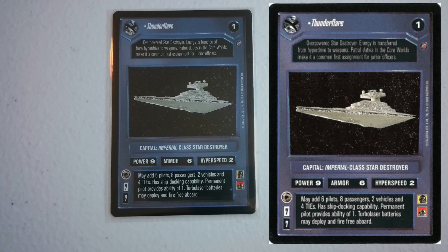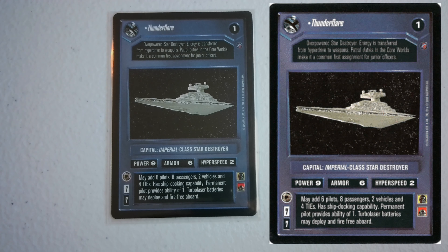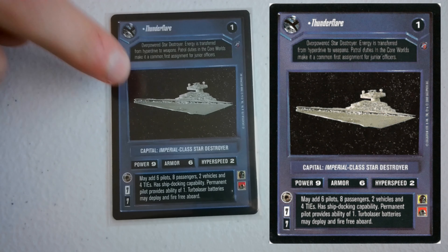Then we have the Thunder Flare, which appeared in the Second or Third Anthology as a white-bordered version and is now out again. It deploys for 7, forfeit 7. I always liked it because it's power 9 and deploys for 7, and turbo blasters may deploy and fire for free - great on a weapon deck. Ability 1, but hyperspeed 2 is terrible. I've gotten this ship stranded at a lot of systems thinking it was hyperspeed 3. But I love the 7 deploy and 7 forfeit - a great Star Destroyer.